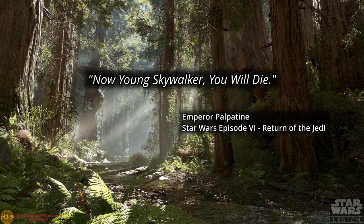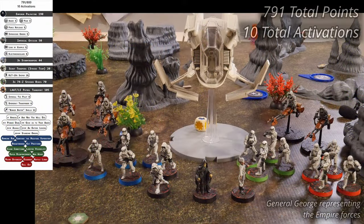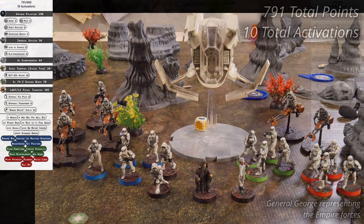Greetings and welcome to Halfling 13 Gaming. For today's battle, we have an experimental matchup between George and his Empire Force, and Carter with his Republic 501st Legion Force. The Empire is fielding Emperor Palpatine, an uncommon option for our group, and a generic Imperial officer. The Empire has brought along three units of stormtroopers and a single scout trooper strike team. For support, they have three units of 74Z speeder bikes and an LAAT LE patrol transport. The Empire has 791 points and 10 activations.